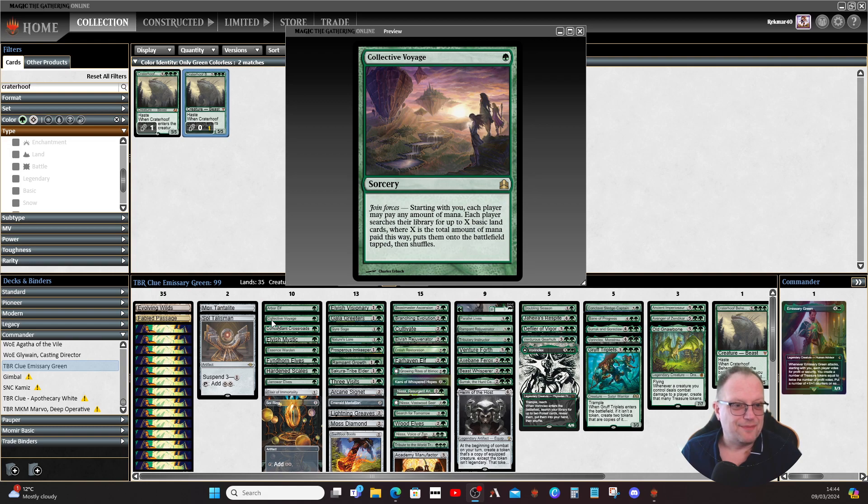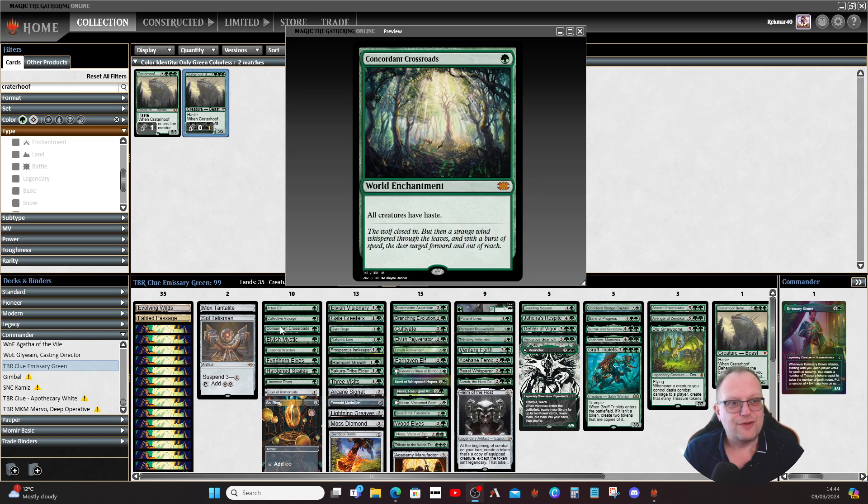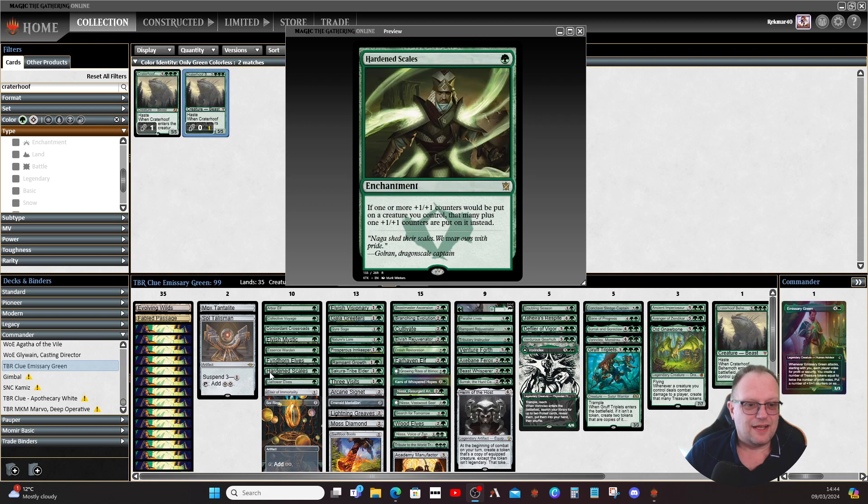Concordant Crossroads is here because I need a way of giving Emissary Green haste on the turn they come into play. It is dangerous — it's a world enchantment so everybody gets the benefit — but at the end of the day we want Emissary Green to come in and attack. We do have other ways of doing it, but attacking is key.